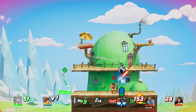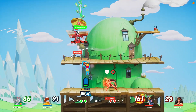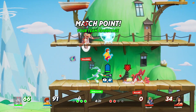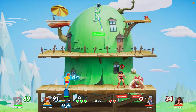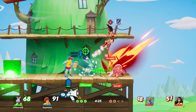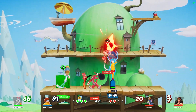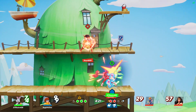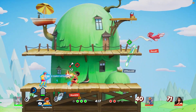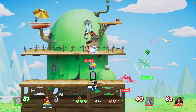That brings us to Supports. Supports are kind of a unique class to Multiverses, since this game is built around 2v2s instead of 1v1s. This class can save your allies from being knocked off the side, heal them, reduce their cooldowns, give them a shield, or really just offer a bunch of utility for their duo partner. Out of every support available, I actually think Velma is the easiest to make sense of.